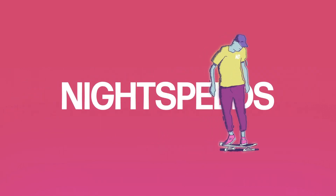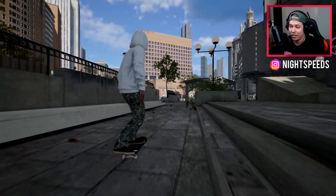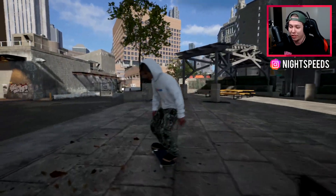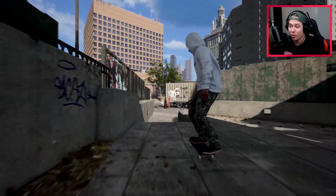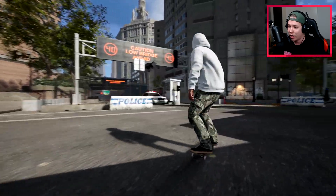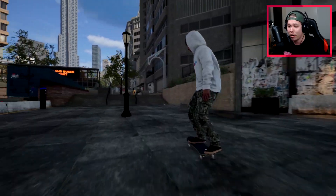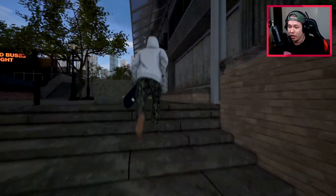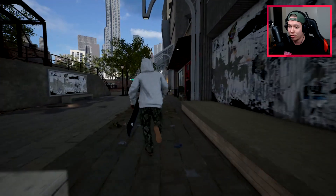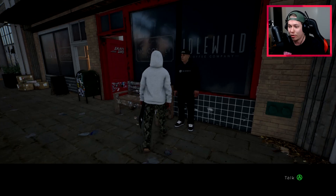Welcome back to another Session video. Today we're playing the newest version, triple 0-0-7. We're going to go over the story missions. Right now I don't have a dollar in the bank and we're going to change that by going to the skate shop. There are several ways to earn money in the game: daily challenges, weekly challenges, historical challenges, and story missions. We're starting with Donovan Strain's storyline.